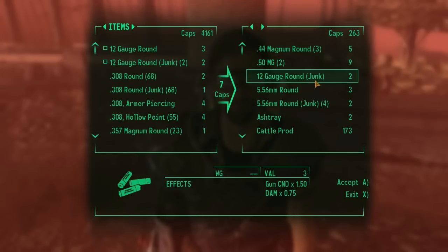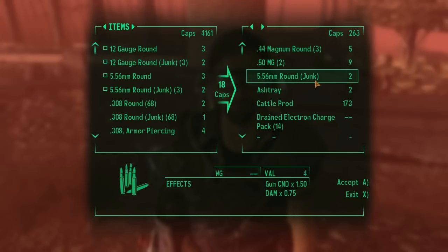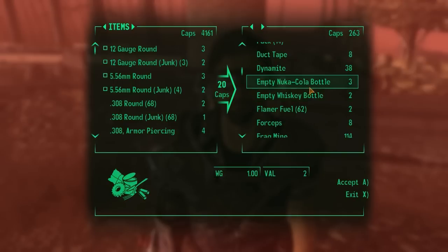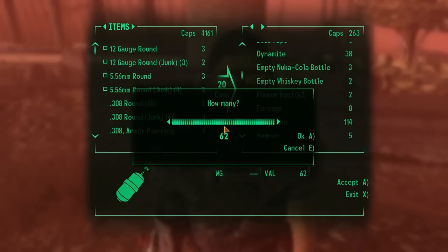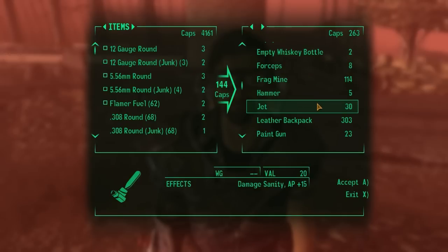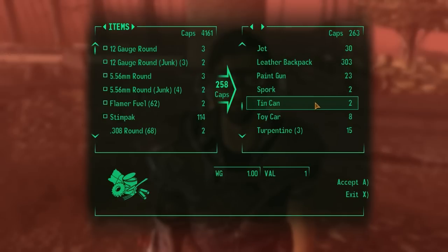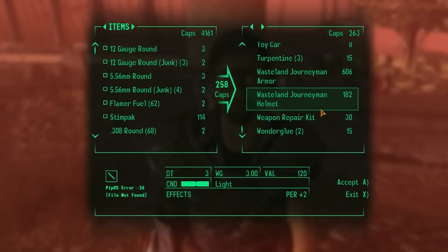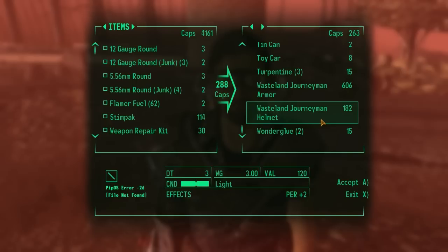I'll always take 12 gauge ammo. 5.56 is always good. We could get a cattle prod — I don't know why we would, but we could. Oh, actual flamer fuel. I'm still really mad at myself for screwing that up. Stimpacks, we always need those. That was quite nice armor; if I didn't already have better armor, that would actually be quite nice — look at those stats, that's pretty good. And a weapon repair kit, I can always go for one of those.